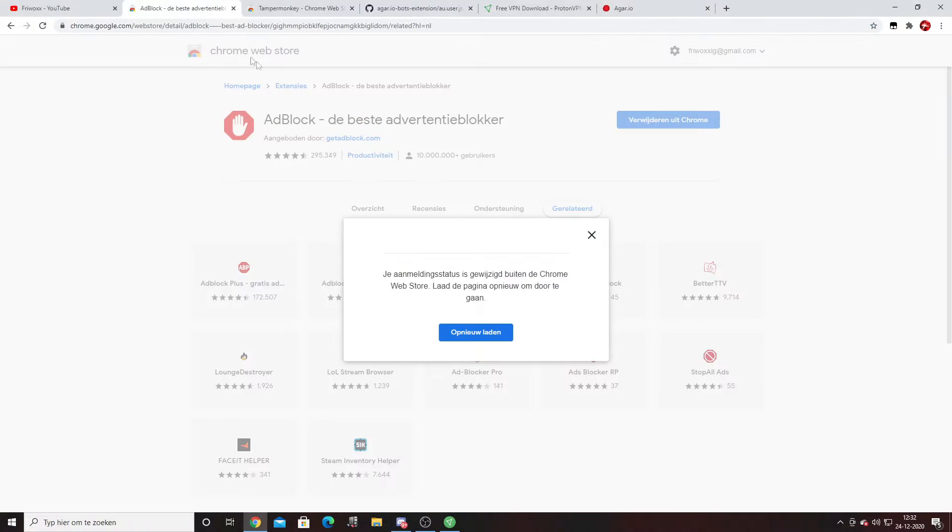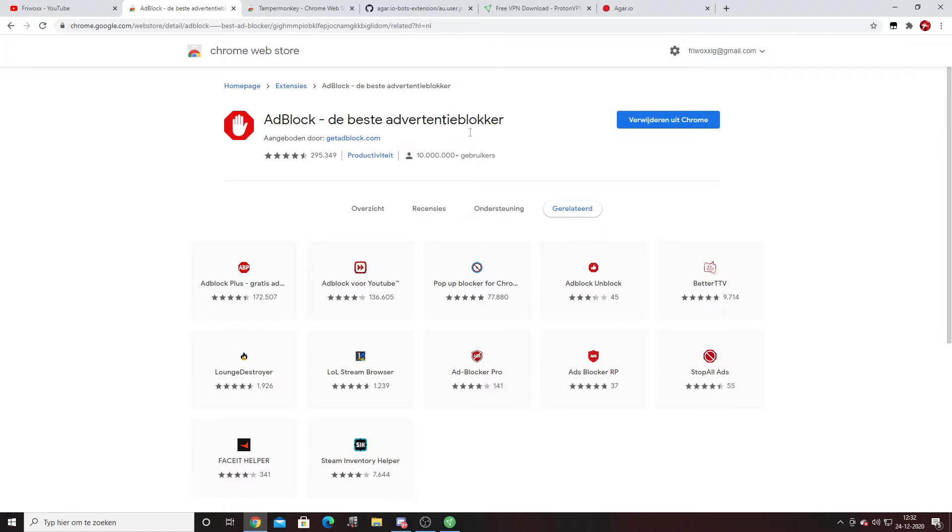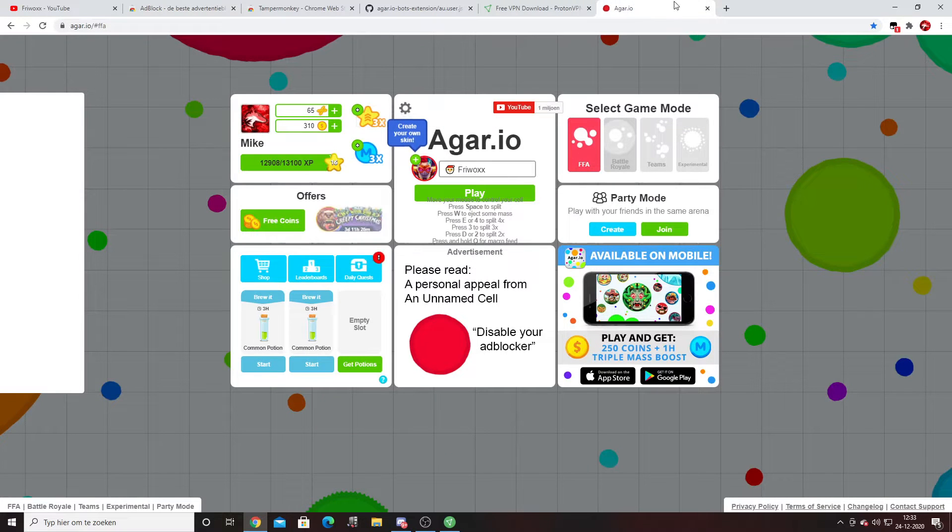The first thing you want to do is go into the description of this video and click the link to get a blocker. It's a really essential step, so make sure not to skip it, otherwise your bots won't work. Once you've installed this, go to Google Chrome and search Agario.